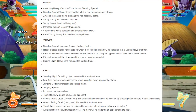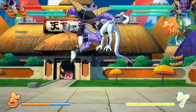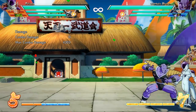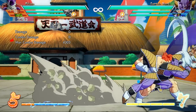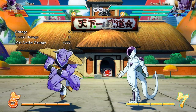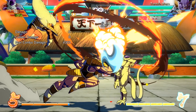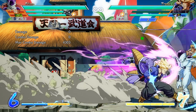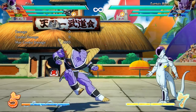Up next we have Ginyu, Trunks, and Cell. Starting with Ginyu, who is already really good and getting a lot more notoriety — his crouching heavy can now combo into his standing special. The Ginyu Force member Jace got a little buff to his hit stun, which is important because usually when you have Jace coming up you most likely want to use the purple comet attack, but maybe now there will be some scenarios where you just rock out with Jace.